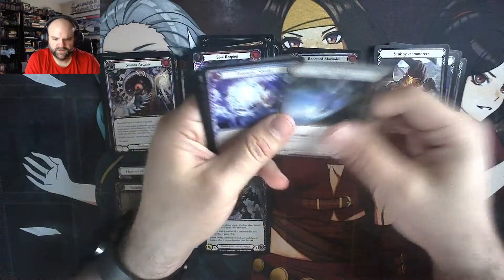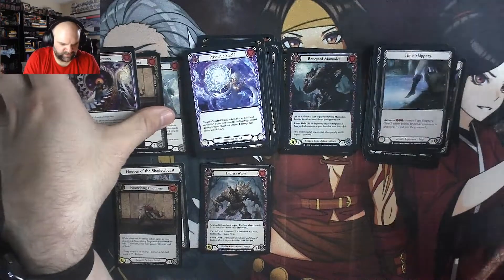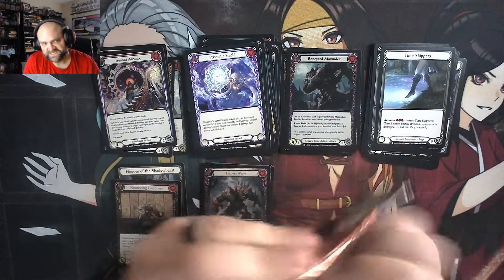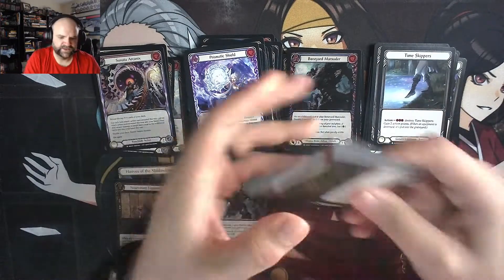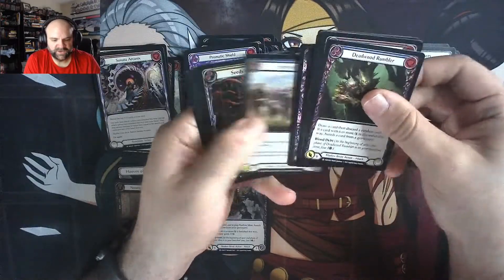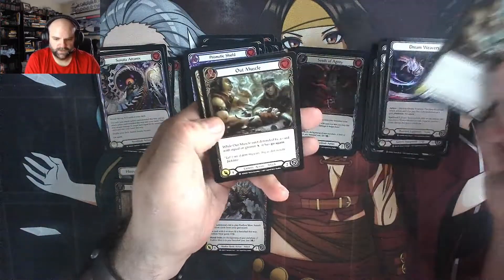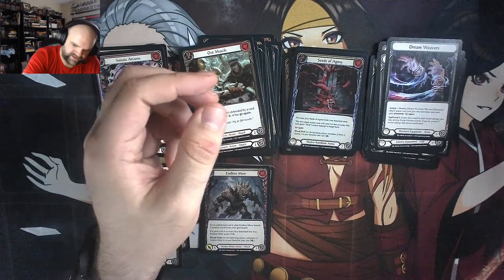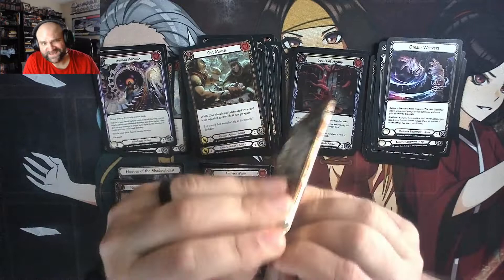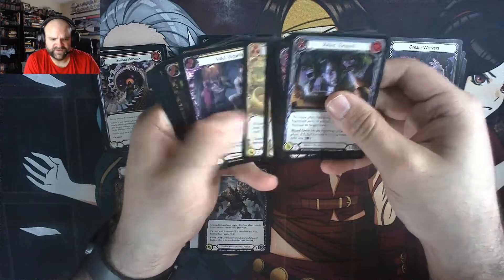Boneyard Marauder. We've got a Cold Foil, a Rainbow Foil Majestic, and only three Majestics. So the last couple packs here could be interesting — and that could be good interesting or horrific interesting. Two Outmuscles. We've got six packs left, and I would hope to see at least three more Majestics in those six packs. What are we going to find?